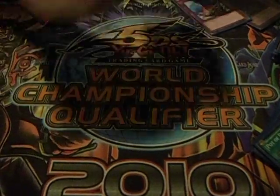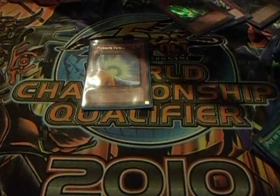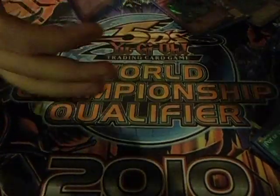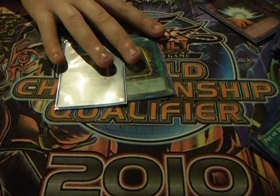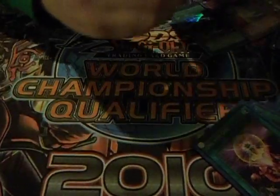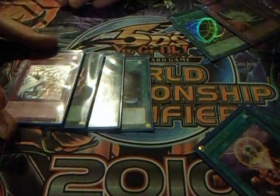One Compulsory, one Torrential Tribute, and one Vanity's Fiendish Force — I run this over the third Fiendish Chain, just because it's non-tier. Two Book of Life — special summons one back, really good. One for One summons King of Skull Servants, which is good. Burial from a Different Dimension, Foolish Burial, Soul Charge, Rekindling, and Dark Hole.